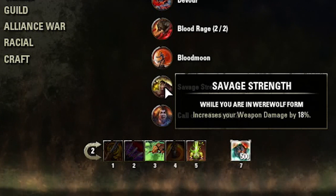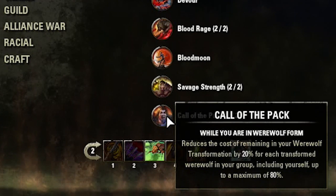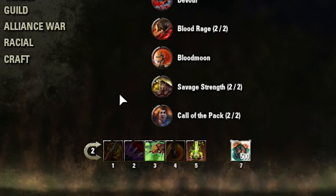And Savage Rage Strength increases your weapon damage by 18% — that's automatically on, which is awesome. And Call of the Pack — that's if you have other werewolves around, it increases the duration of your transformed form.